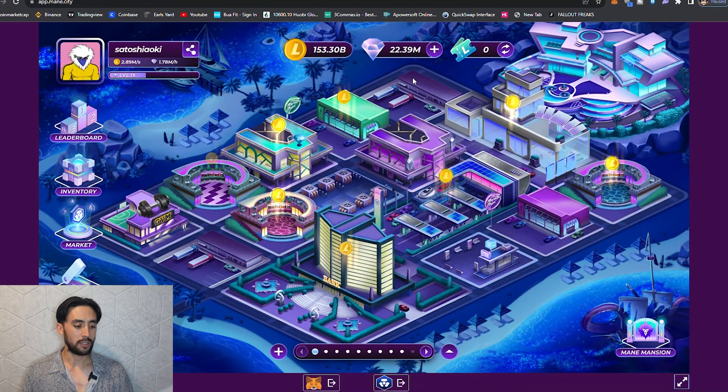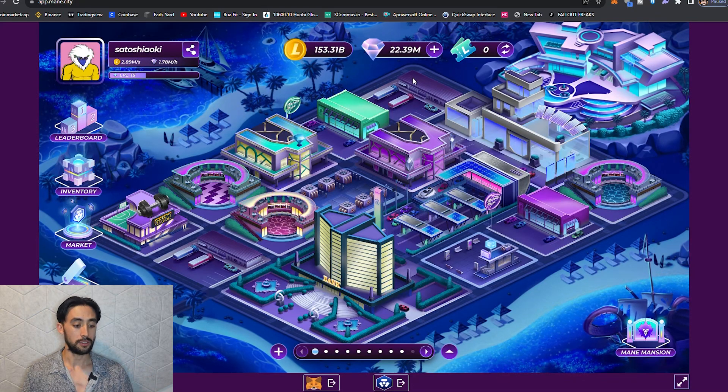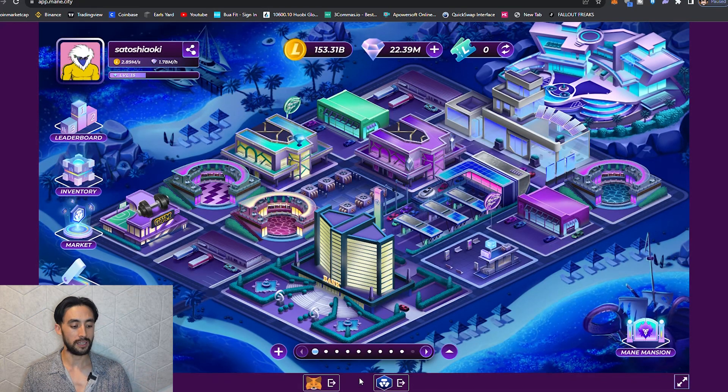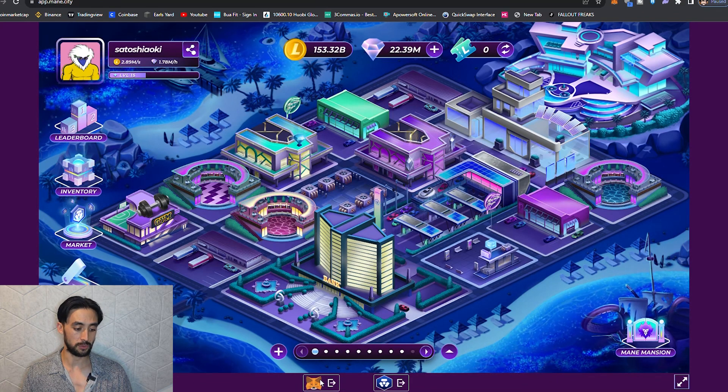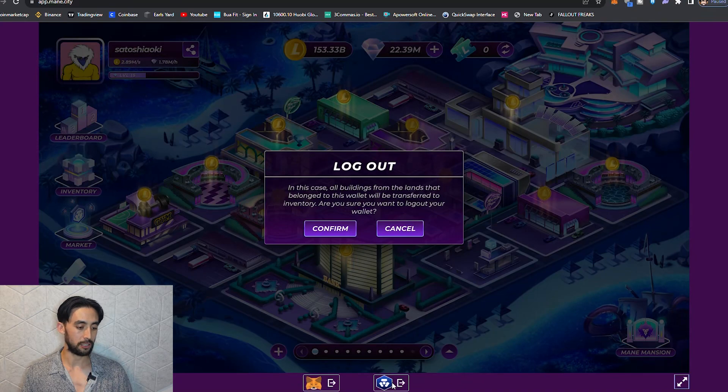We are in the game right now. The first thing you are going to do is go to disconnect your actual crypto.com account. Go down the bottom where you're going to have two options - your MetaMask which you can disconnect here, and your crypto.com app. Click on that and it's going to give you a prompt: Log out. It will say all buildings from the lands that belong to this wallet will be transferred to inventory. Are you sure you want to log out your wallet?